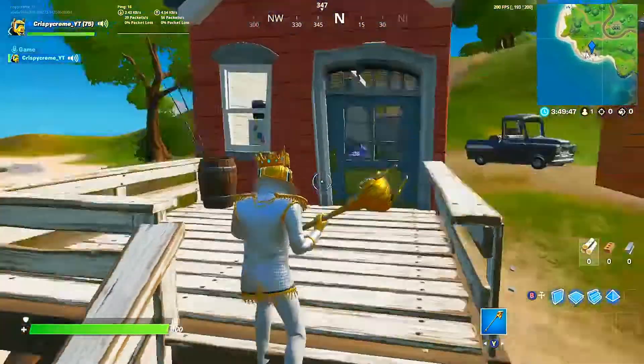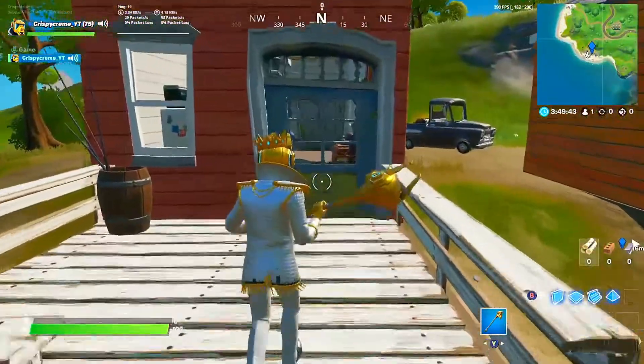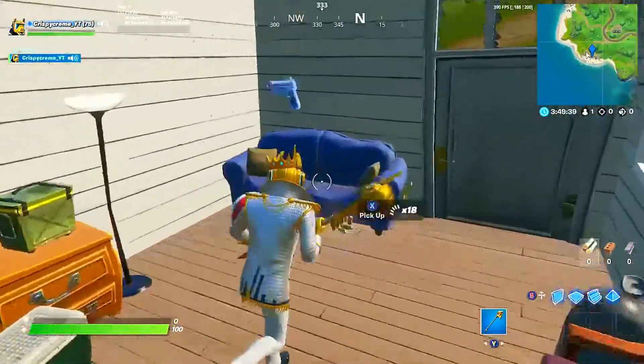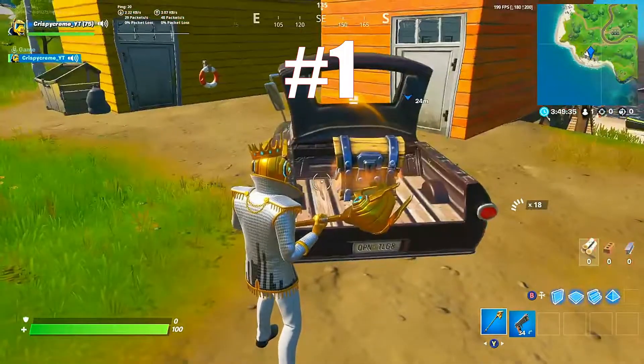For the first house here — the red one on the west side — there's not really much besides floor loot and chests. Farm up some material. But you have your first chest here in the back of the truck, so as soon as you land you can hit that one.